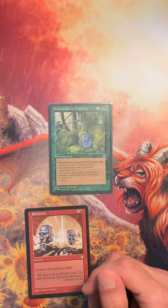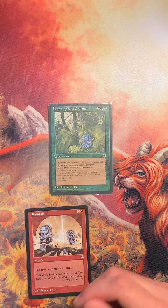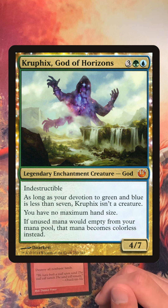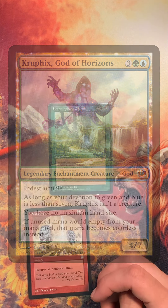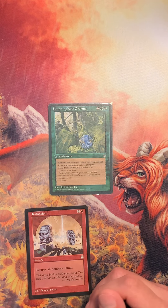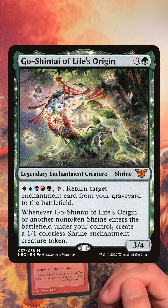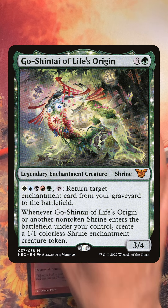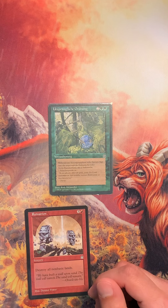The old Theros gods always need devotion. So besides Clothis, for example Kruthix would also appreciate some extra devotion, and this one gives devotion two for green. We also had the idea on the channel — which we voted on and it almost won — Go Shintai of Life's Origin, but without shrines, focusing on reanimating enchantments. And reanimating this enchantment over and over again should be a ton of fun.